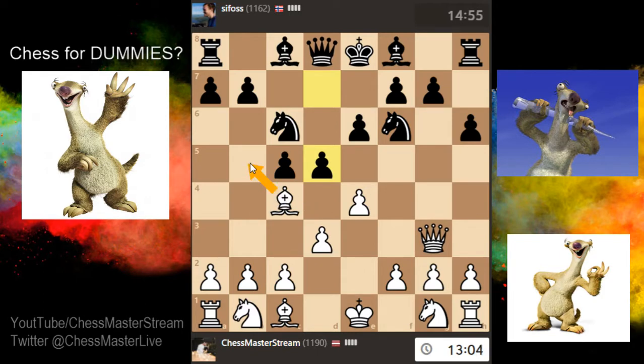I think I could go to b5, pin the knight to the king. They will try to kick it out. I can't go back because that would be a trapped bishop. Anyway, I'm thinking about taking out this guy so they will have doubled pawns.